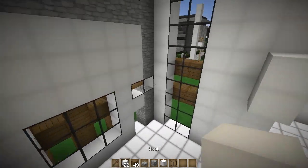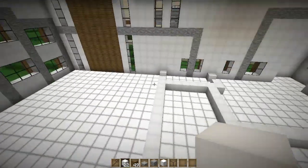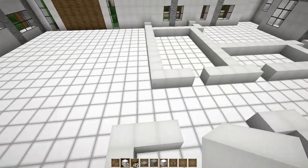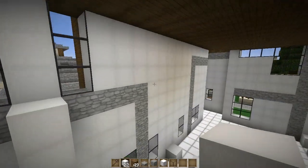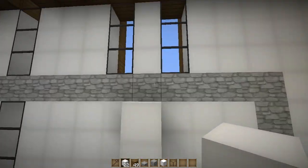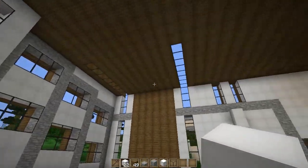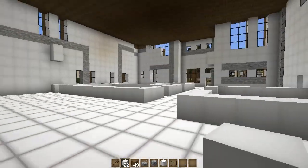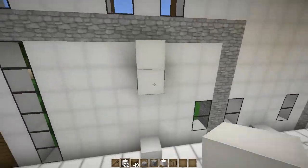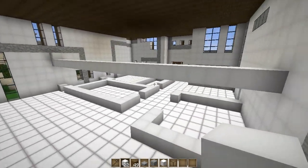Let's fill in this area with floor. The second floor only goes to right here — in between those two windows is where the second floor ends. This back area will be nice and big; you'll see those windows up there and it's just a nice large open area. So the second floor ends right there — don't go further than that and you should be good.